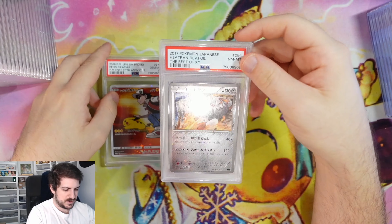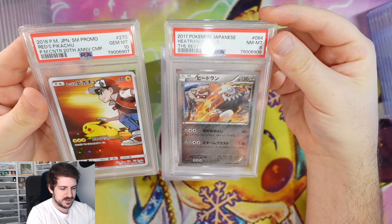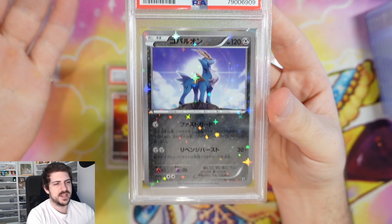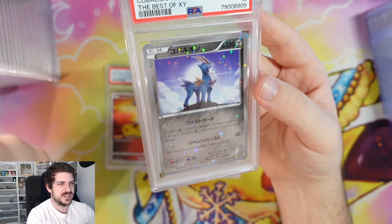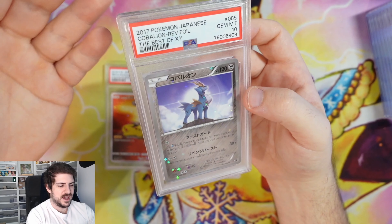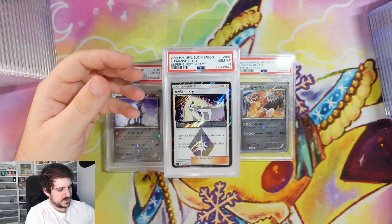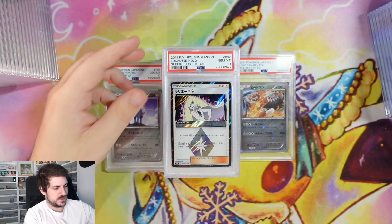Red's Pikachu — same sort of holofil as the Best of XY. Except that one's an 8. We got a 10 on Cobalion! Now, I know this is Cobalion — I had some guy message me on Instagram like, 'Steve, it's Cobalion,' and sends me a YouTube video on how to pronounce it. I prefer to say Cobra Lion because I think it's funny. Another Grusha 9 — apparently we can't add a Grusha 10 to our collection today.